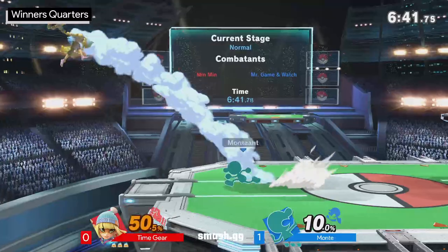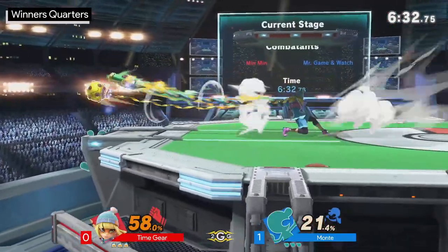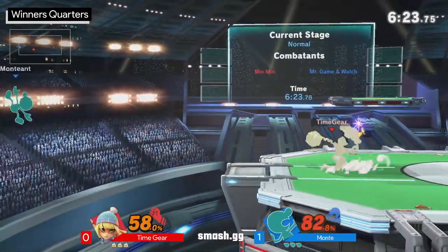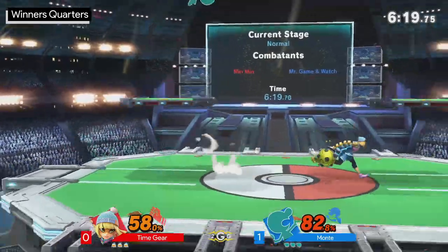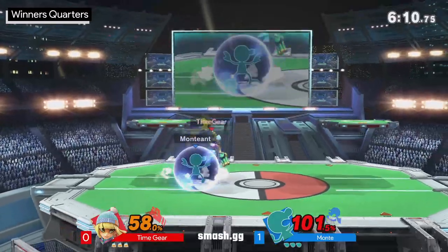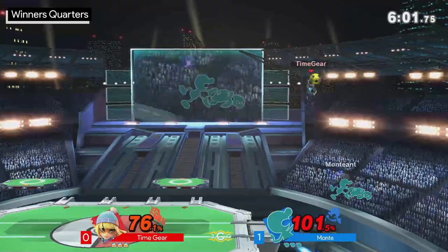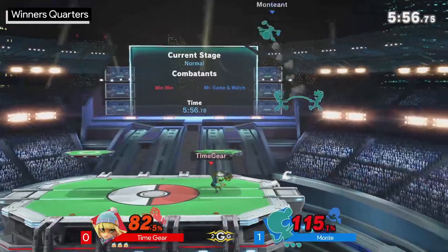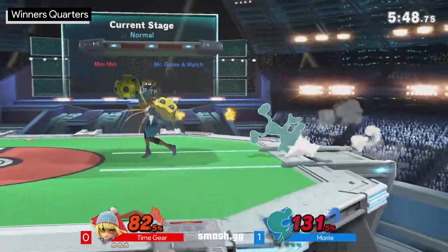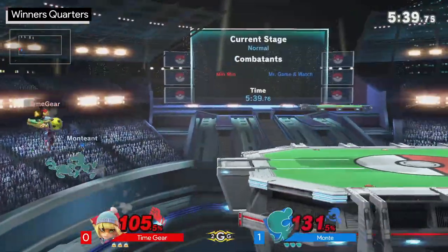Even though Min Min is a terror on stage and sometimes in the air, her landing options are not great. Time Gear is using that jump to supplement that — to avoid getting hit by back air and try to get a better landing. Time Gear successfully cuts off most of the stage for Monty, finally getting back to ledge. Monty's slowly working his way back. You can see the neutral game with the megawatt arm specifically — since Min Min's landing options are poor, she's limited to a hard commit on down air, a different timing on neutral air, or occasionally a wavelength.